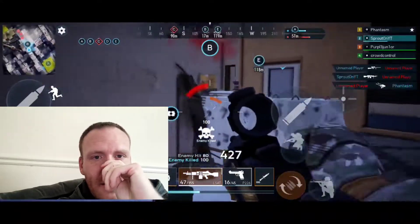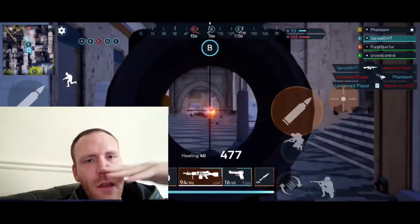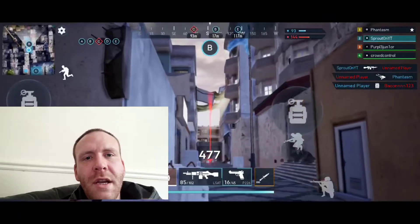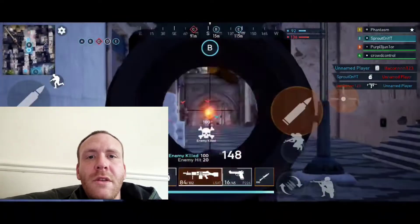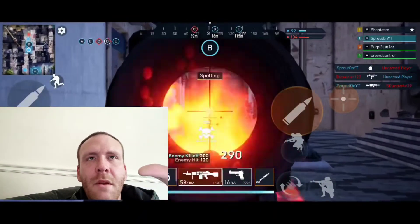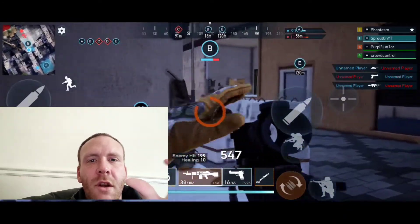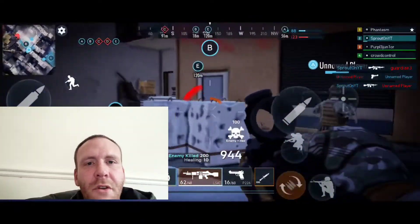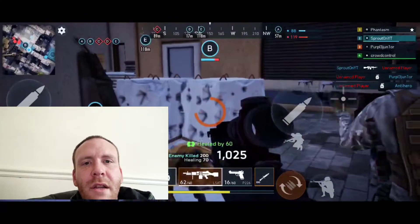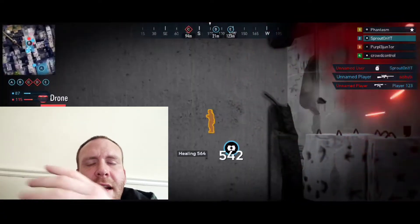The mini map was pretty decent and rotated with your character, but I'd prefer a fixed option. The main issue was it didn't auto-zoom when you entered a corridor or side street. If it zoomed in automatically, you'd be able to see side corridors and duck-in spots much more clearly. Instead, you're looking at a broad view of your corner of the map and missing smaller routes. A little automatic zoom optimization on the mini map would have gone a long way.